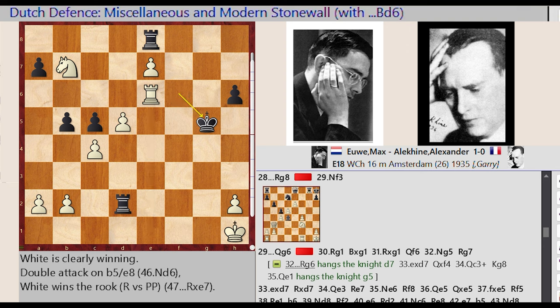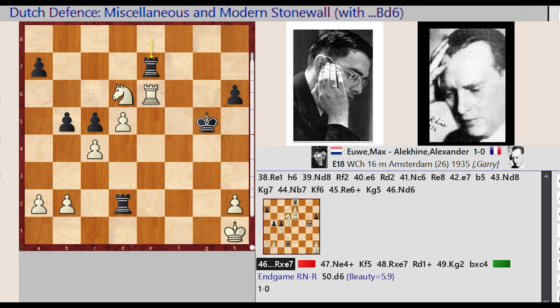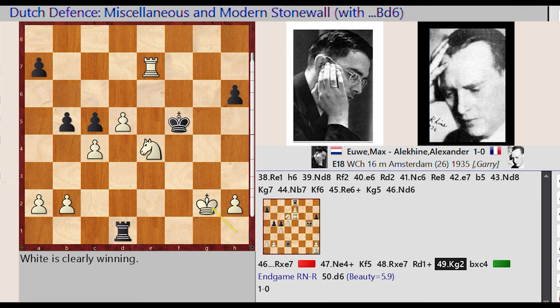Rook E7 E6, Rook E5 E6, King F6 D5, Rook E6 captures E7, Rook D6 E4, King G5 F5, Rook E6 captures E7. Rook D2 D1, King H1 G2.